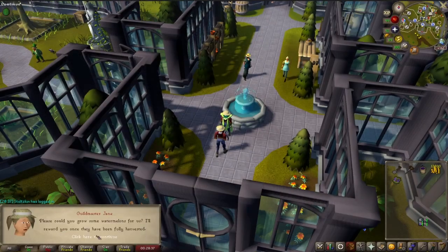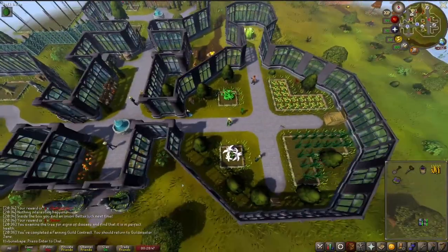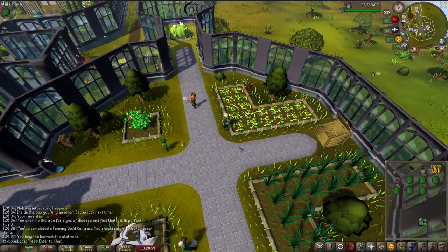The best way to quickly finish farming contracts, and sometimes finish several in one go, is to pre-plant. Using this method, I have finished 6, maybe even 7 contracts back to back. The lower the farming contract level, the harder it is to predict what will grow next.